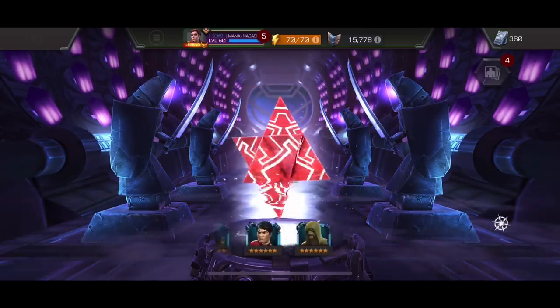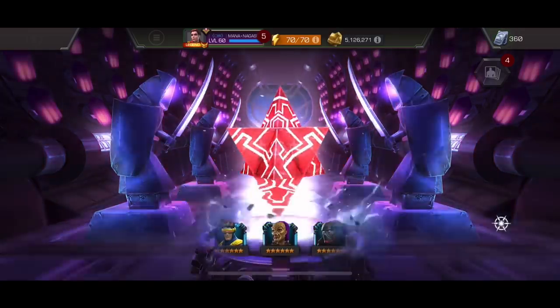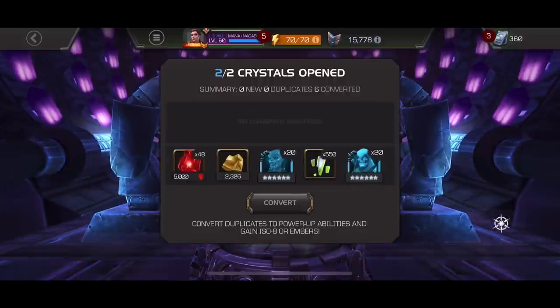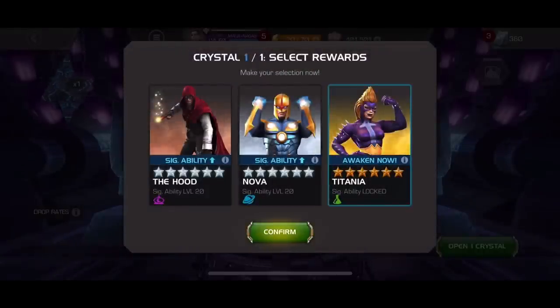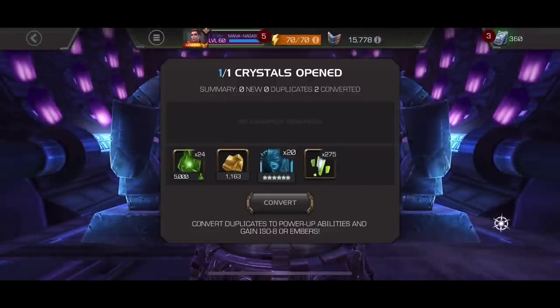I'm going to try to save the rest of my shards for the new featured crystal because there's a Tuma, Spot, Experiment Supreme, and so many awesome characters. Those two were kind of duds, but what really matters is the Nexus crystal. I just want any cool new awakening or champion — and we get a Titania awakening! I like Titania a lot, she's a fun character with a big rise in popularity recently, and she deserves the hype. I cannot wait to explore this character more. Pretty awesome rewards overall, and that wraps up my gauntlet video.